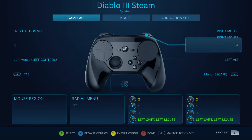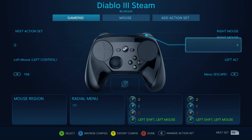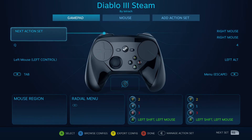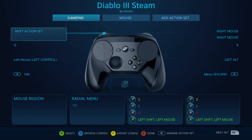This is kind of set up like the Xbox controller where your abilities are on the right bumper and your health potion is on the left bumper, and then right mouse click as well.